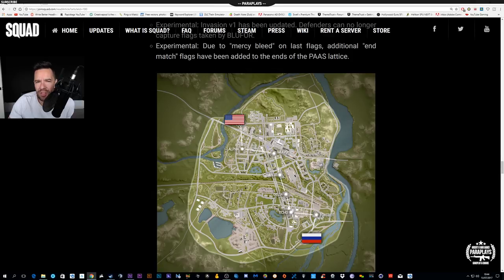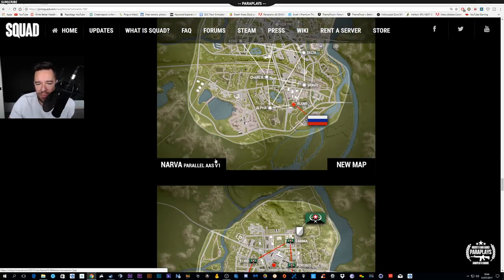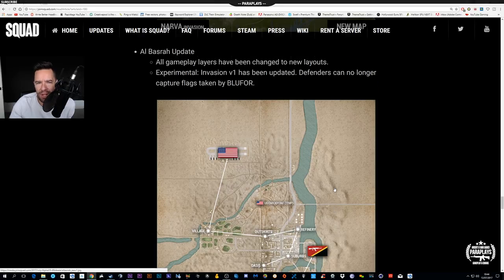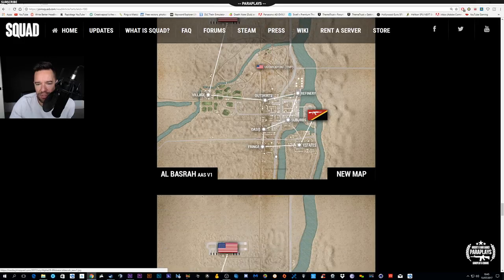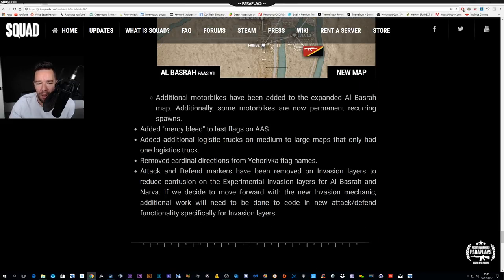We have the Nava map, which we've already had a little look at. They've added this experimental mercy bleed — it's on the last flags — and additional end-match flags have been added to the end of the pass lattice. As you can see, there are new layouts for maps depending on which version we're playing. Al Basra has also been updated slightly, with some flags repositioned for certain layouts.